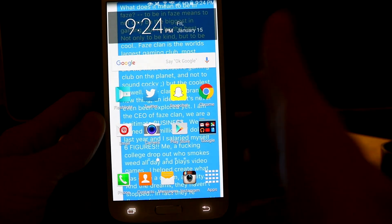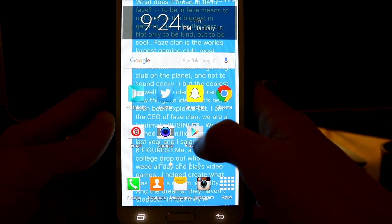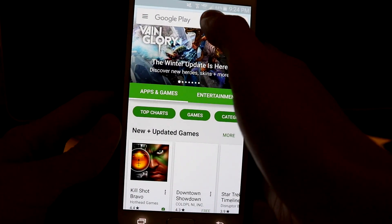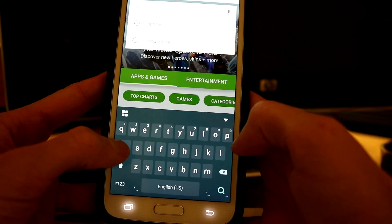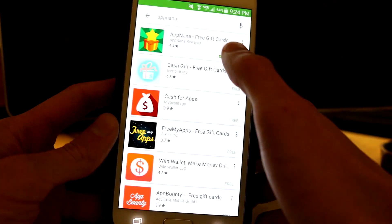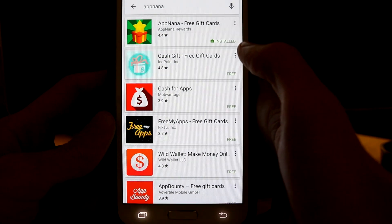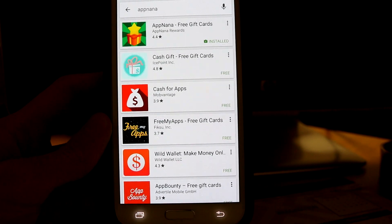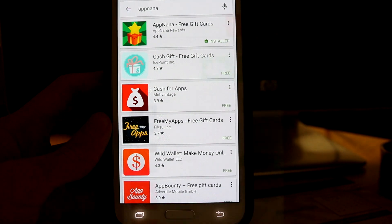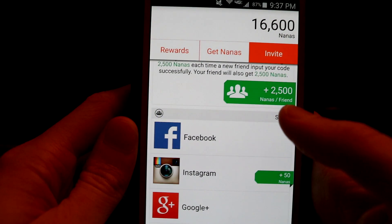All right, so real quick I'm going to show you guys how to get to the AppNana app on Android devices. You're going to go ahead and click the Play Store. Once that opens, go to the search bar and type in AppNana — A-P-P-N-A-N-A — and search it. It should come right up. Click that, and then go ahead and install it. Now let's move on to the inside of the app. Here we are on the AppNana app on Android.